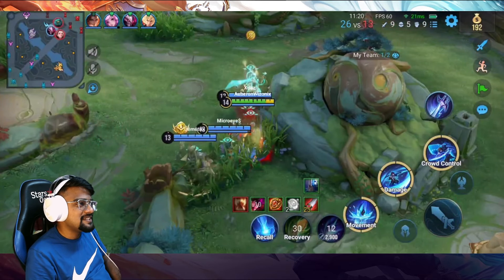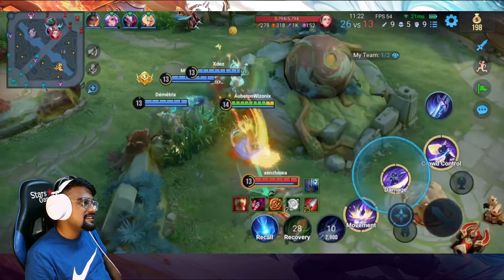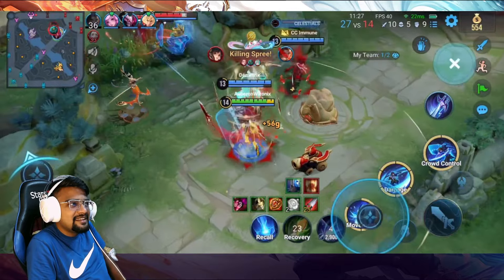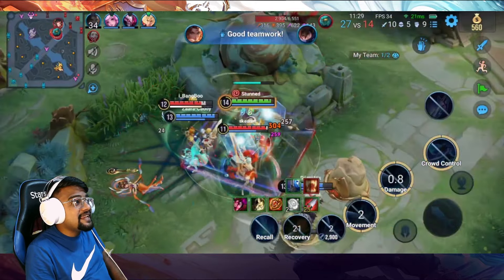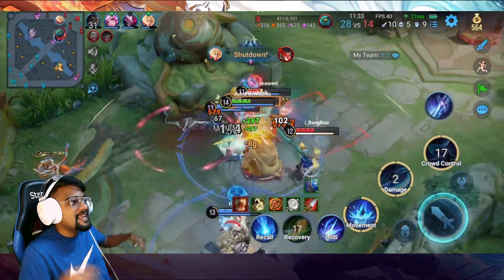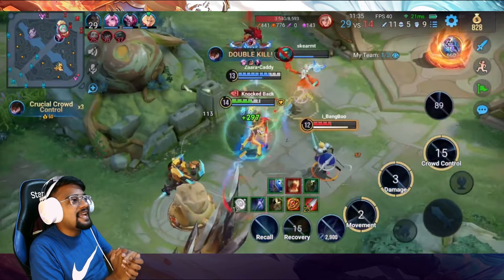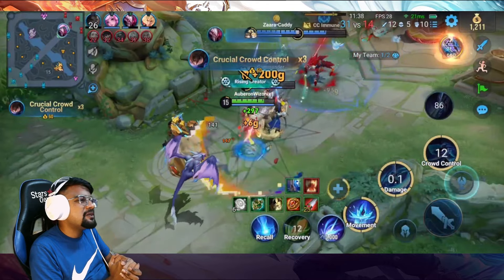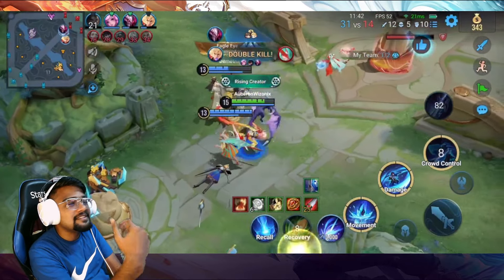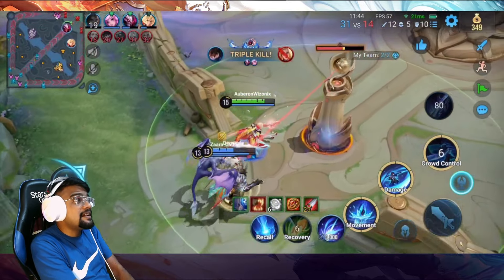We are just camping here — not a great spot to camp because people will obviously know where you are, but for some reason the opponents didn't even check that brush. They engaged on our marksman first, which means they had all used their abilities. I gathered them in one spot and attacked. Charlotte is just stunning me over and over again, which is interrupting my combo.